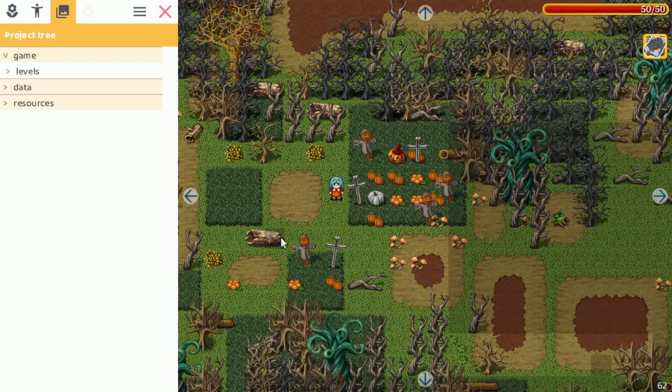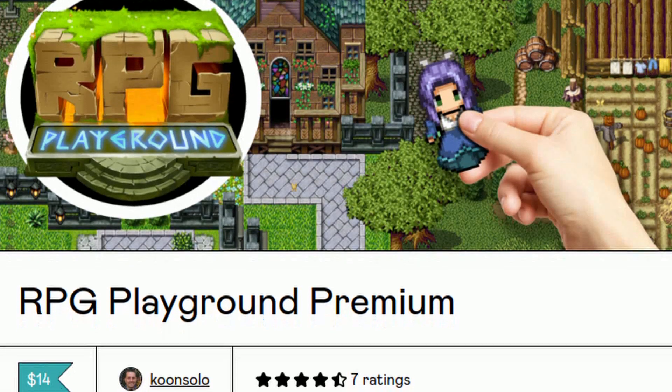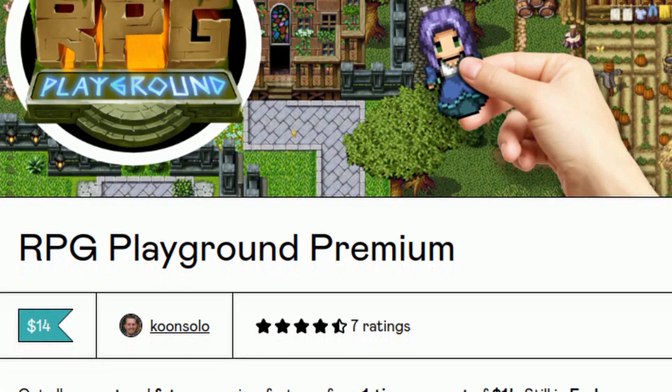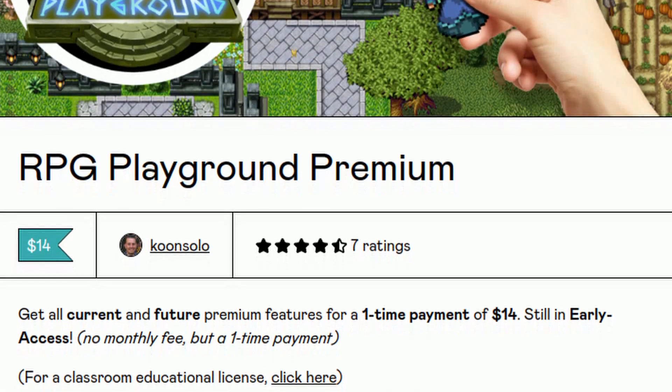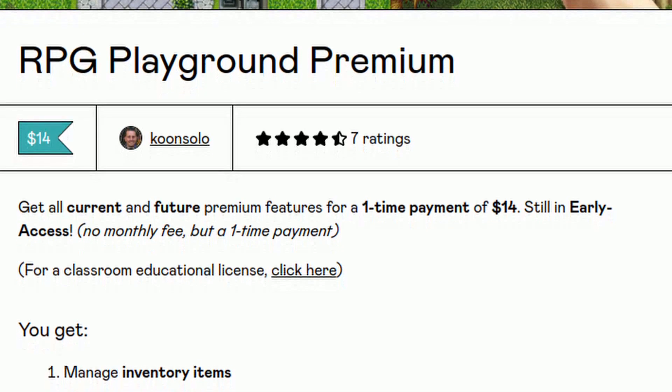So let's jump right in and let me show you how you can use it. Of course you will need premium for this to work, and right now premium is still at a huge discount — it's only $14. But remark: because of this update the price will increase to $19.